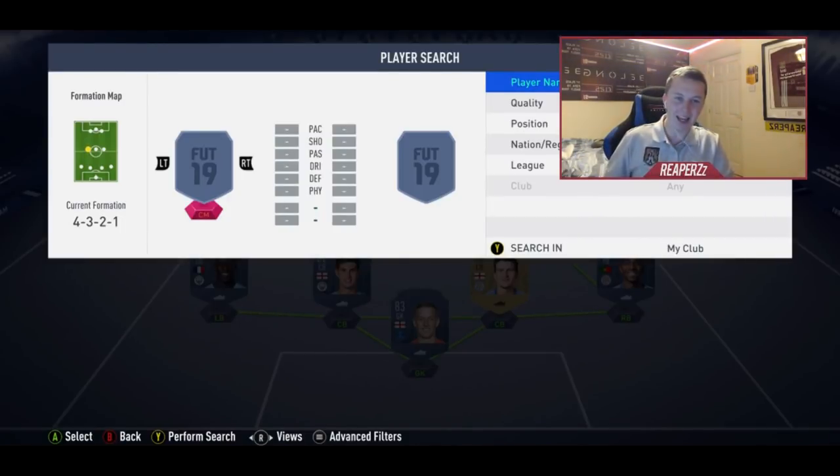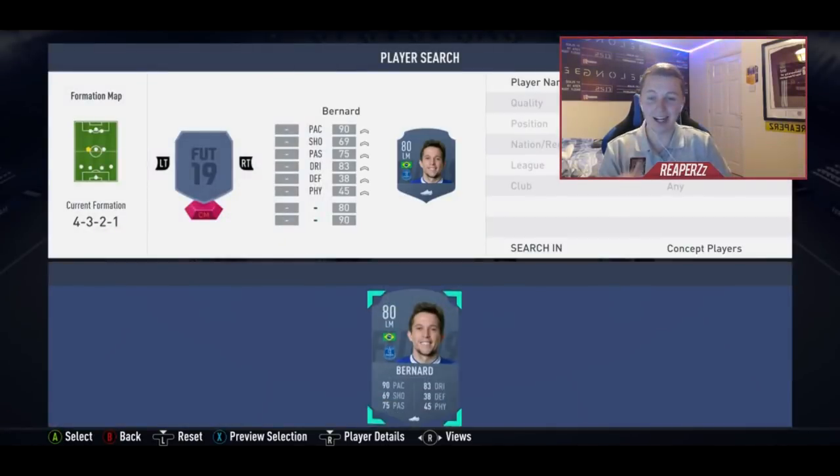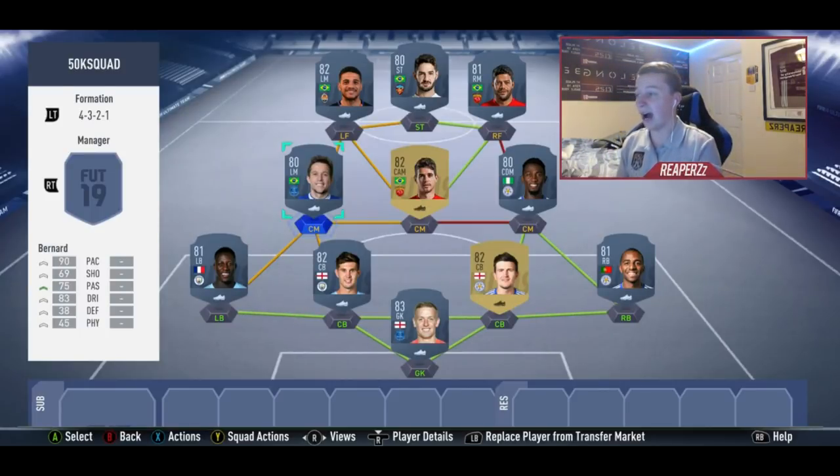My left center mid in game is going to be Bernard, who plays for Everton. This is a solid team — an 81 rated squad for less than 50,000 coins. Some of these cards are ridiculously good and prices could increase, so go and buy them. This was released at the start of FIFA 19. I hope you guys enjoy this video — drop a thumbs up, subscribe, and let me know in the comments if you used this team by typing 'help out'.